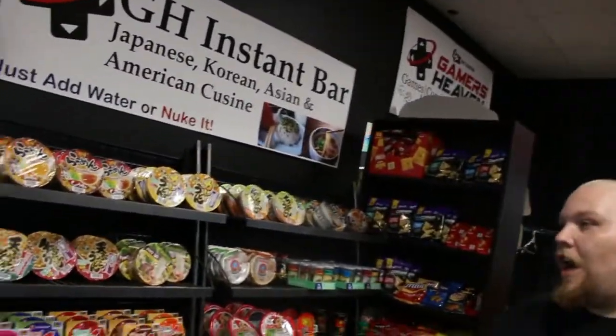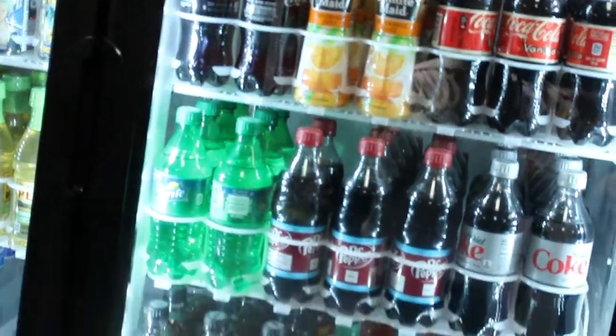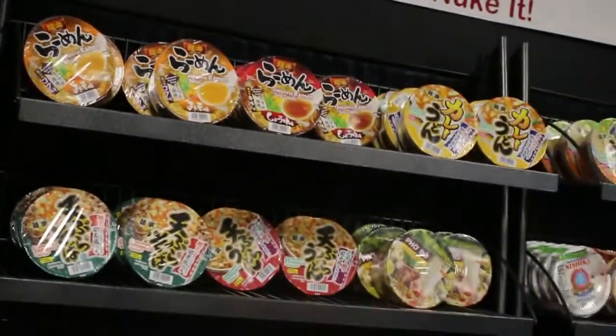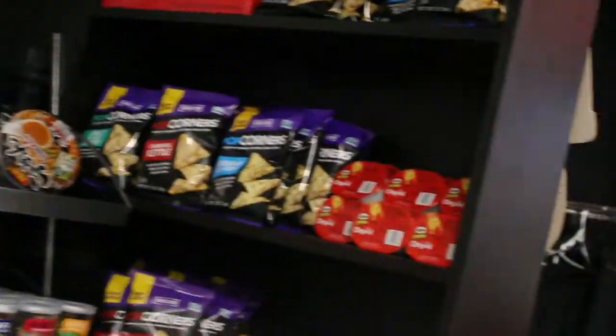Let's go. So over here, this is a snack bar. We've got a different variety of everything — multicultural drinks from regular soda to Asian drinks, ramen, which is a big hit. We've got different kinds of bowls of noodles, we've got the standard mac and cheese.